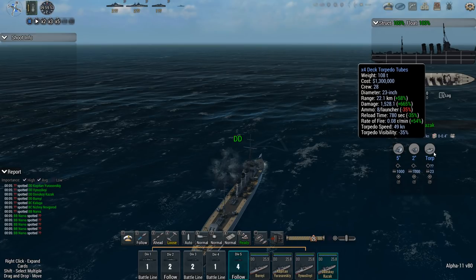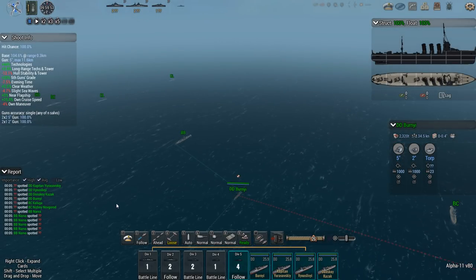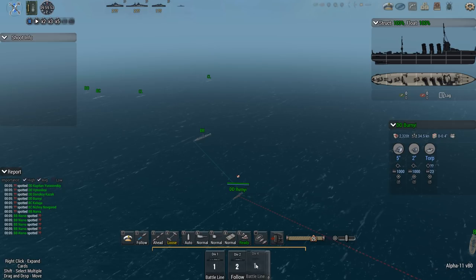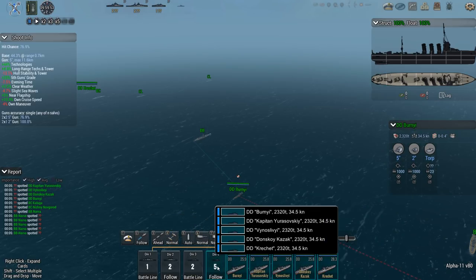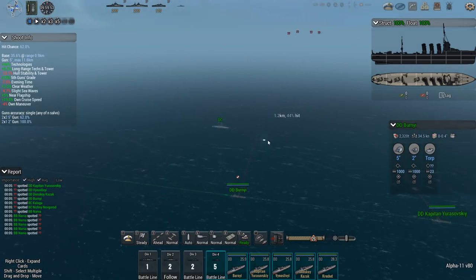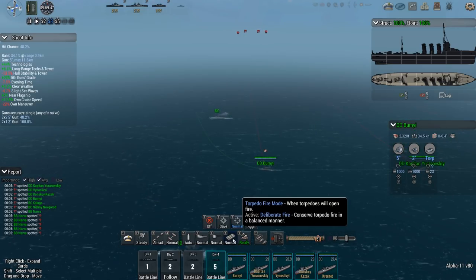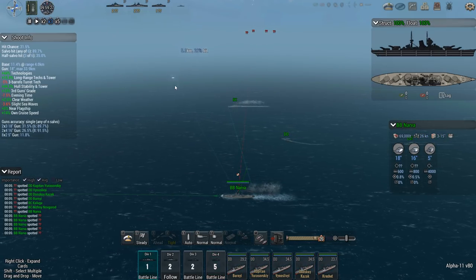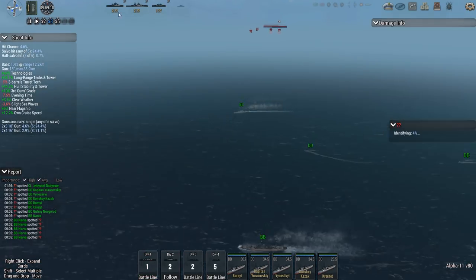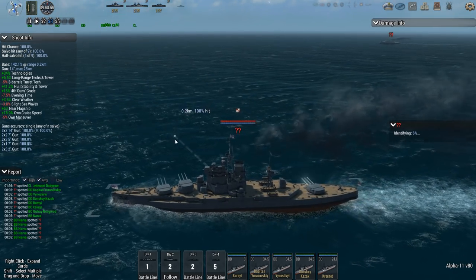I'm going to set to normal formation to test a theory somebody posted in the comment section — that it's loose formation causing the issue where ships aren't moving, which the devs said has been fixed. Whether that's actually true remains to be seen, because I've already seen in one battle that some ships did not move as well as I was hoping.